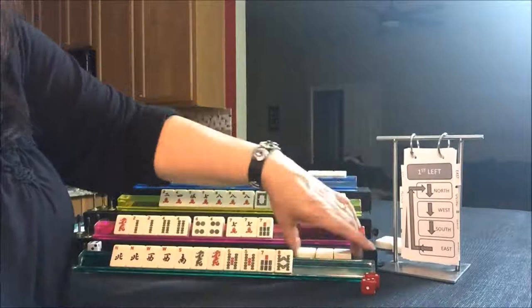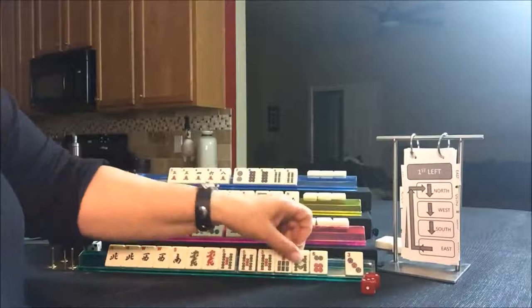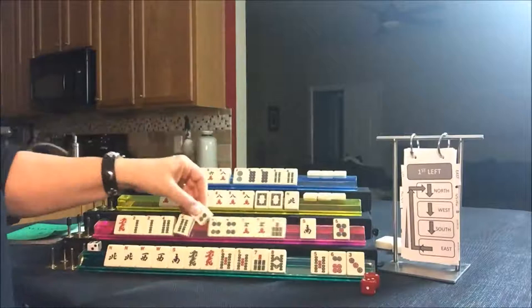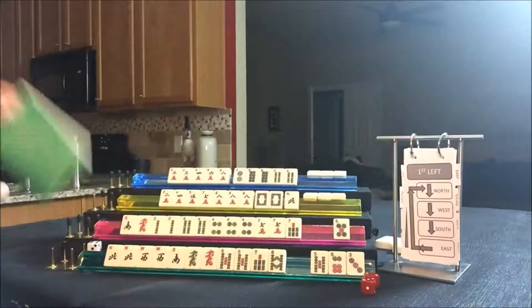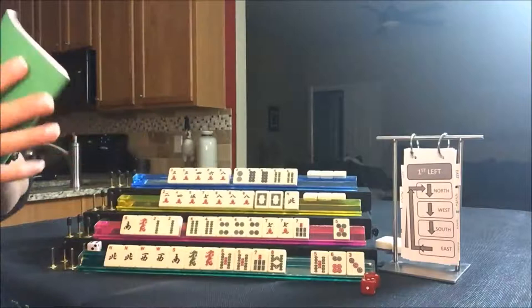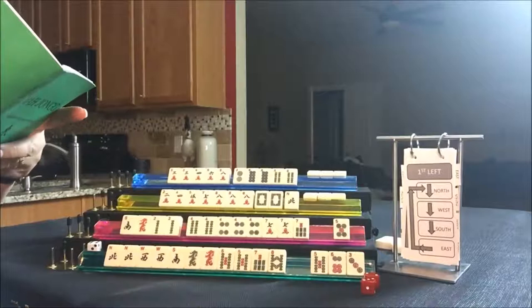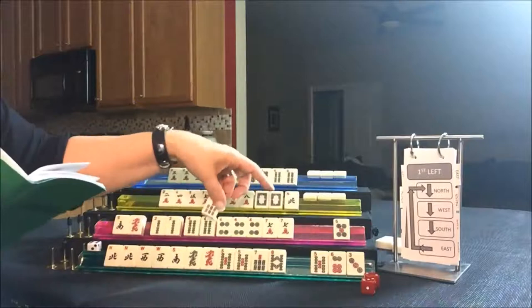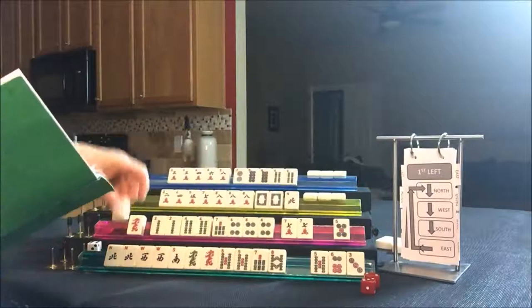East picked up a five bam — not helpful, we need honors. We're going to give it up. South got a four, but they need two dots. Maybe that wind will come in handy. For double numbers, you need a pair of winds or a pair of dragons. Let's look at the date hands, because they have a lot of fours and sevens. Pairs of fours and sevens in each suit with a pair of red dragons — we need a seven dot. Let's give up the south wind.